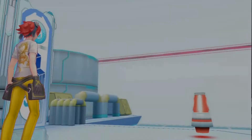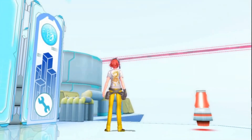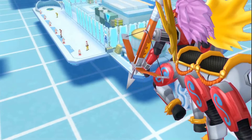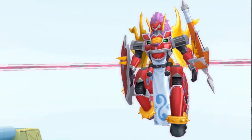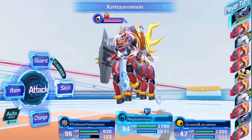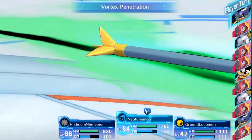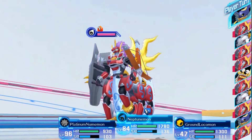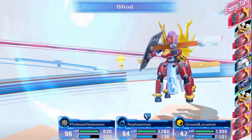Something interesting happened in the free area — it cut straight to a cutscene where we encountered a Royal Knight, Kentarosmon. We somehow ran into a Royal Knight in the middle of a case and went straight into a fight with him. I thought it was an actual boss fight, but no — this is just another plot armor fight. Zero damage. That fight was cut short.